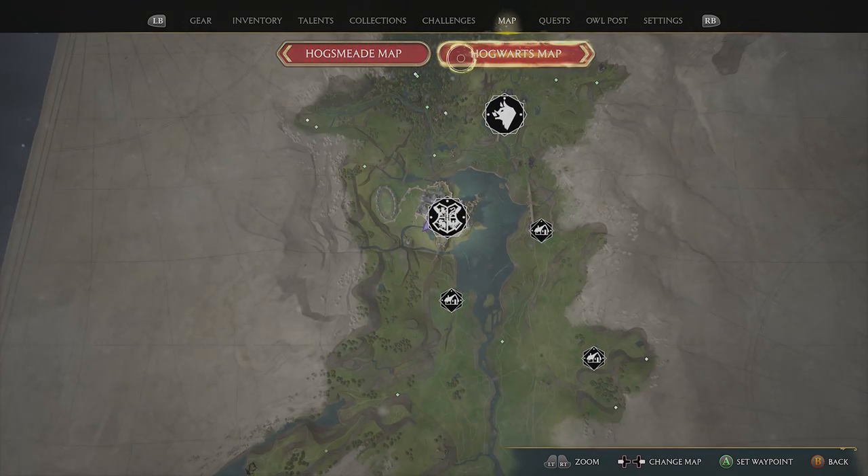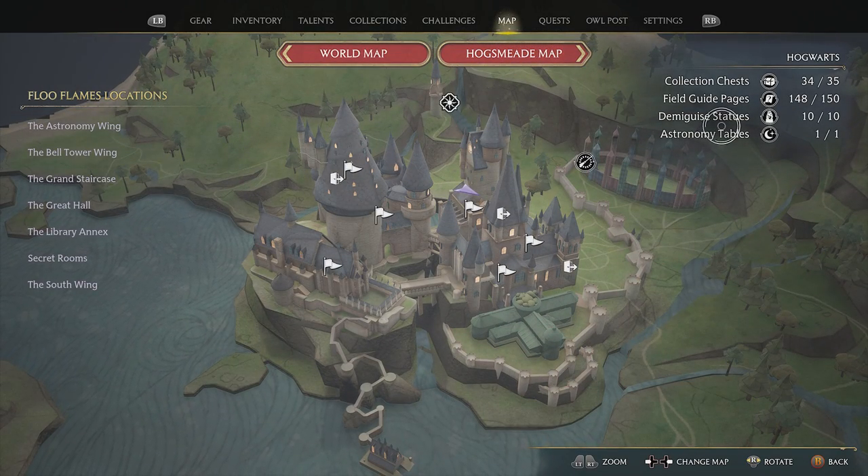Same thing goes if you go to the Hogsmeade map or the Hogwarts main map — it will display the collection chest without differentiating types. You can see that I am missing a collection chest in Hogwarts; I have 34 of 35. Now, this fix does not actually fix the tracking of the chests on the map screen, but it does give you the reward, thereby completing the collection, thereby unlocking the achievement — or at least giving you the ability to get that achievement, assuming it's the last thing you need.